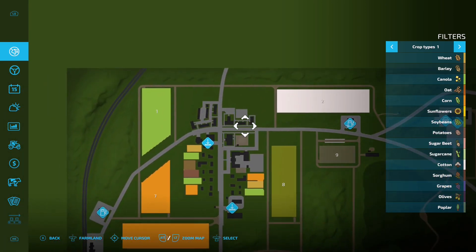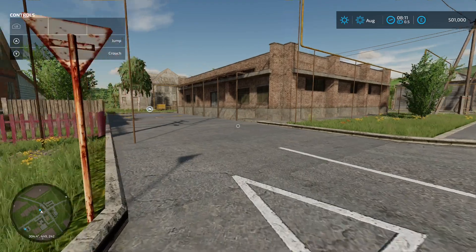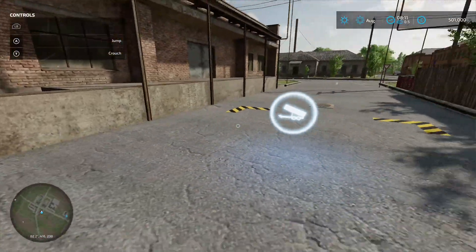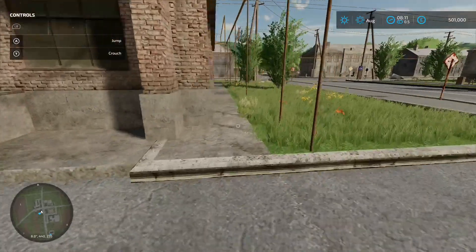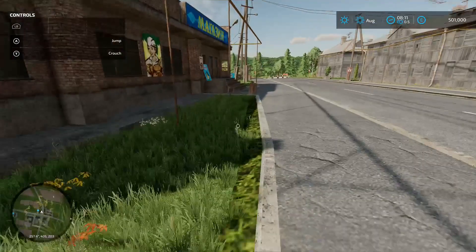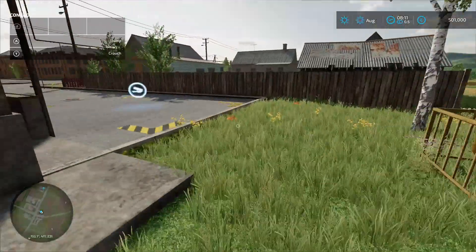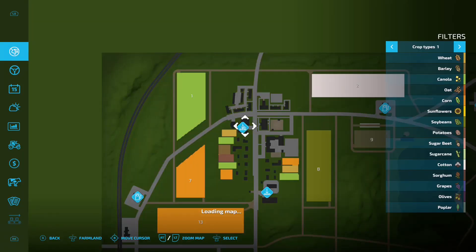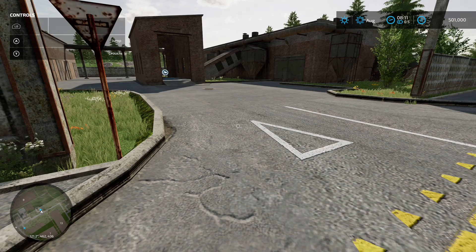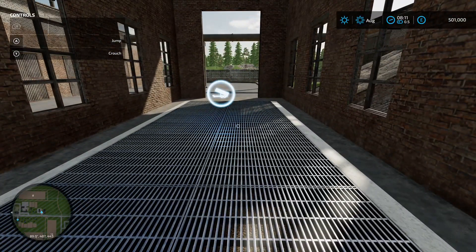Then moving over here, there's another sale point called Supermarket. Pull your vehicle into that area, although there's no grating - that's alright for pallets, but what about dropping off loose stuff? Maybe it's just pallets, in which case it's all good. Then moving down to this area, we've got another sale point called Magazine. Pull your vehicle in and unload into the grating area.